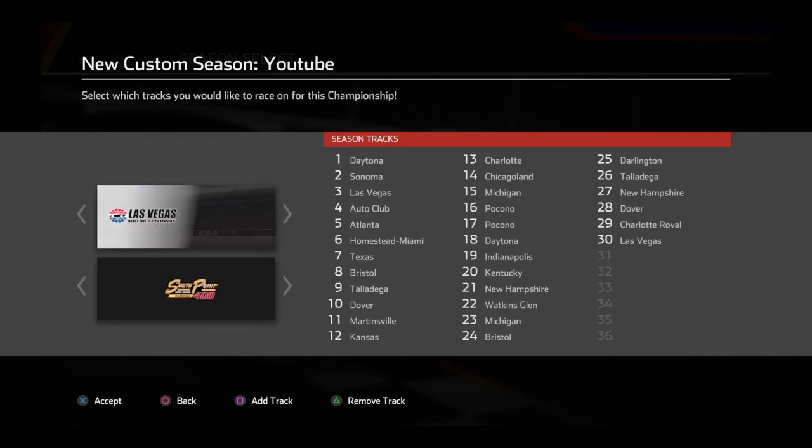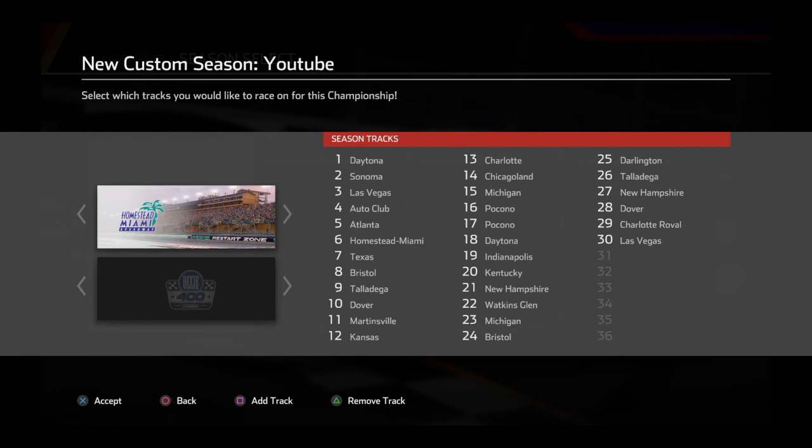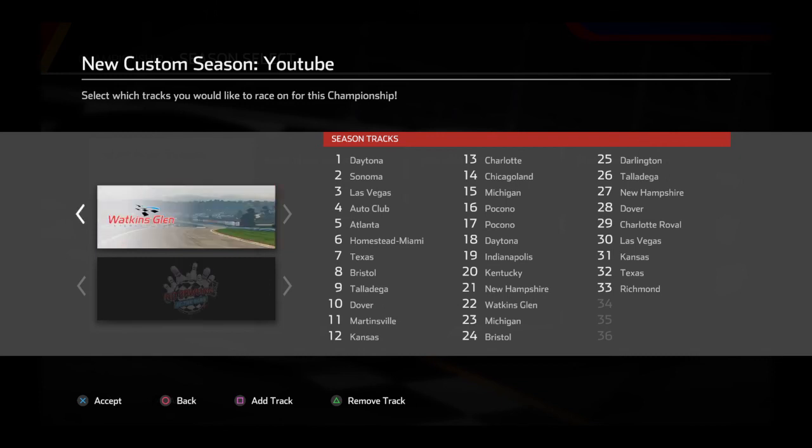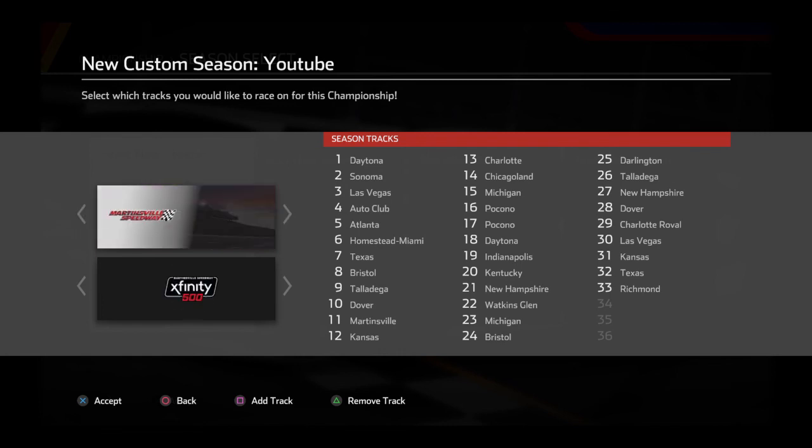Then to open up round two we go to Las Vegas for the South Point 400. The second race of the playoffs we go out to Kansas for the Hollywood Casino 400. Then for that playoff cutoff race we go to Texas for the O'Reilly's 500. Then to open up the final round we go to Richmond for the Toyota Owners 400 — the only Richmond race. Then we go to Martinsville for the Xfinity 500.